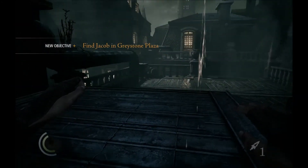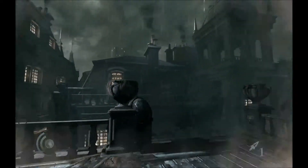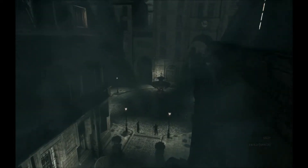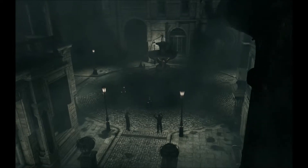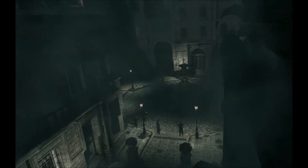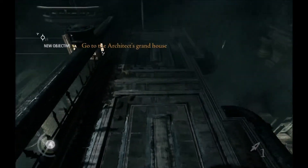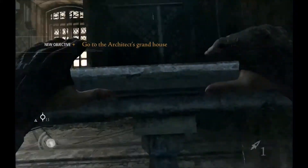Our objective is to find Jacob in Greystone Plaza. There's a lot of panicking people in Greystone Plaza. I'm guessing it's too late to get anything from Jacob. But I am close to Eastwick's house — the Baron's architect. If anyone knows a backdoor into the keep, it will be the man who built it. So now I have to go to the architect's grand house.